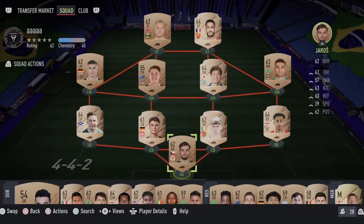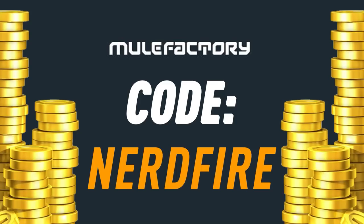If you guys want to kickstart your FIFA 22 team off with a bang, head over to MoogleFactory.com for the cheapest, most safe and reliable coins, and use the code NERDFIRE at the checkout for 5% off your order and get yourself some FUT coins to boost your team right now.